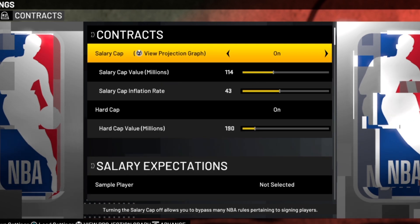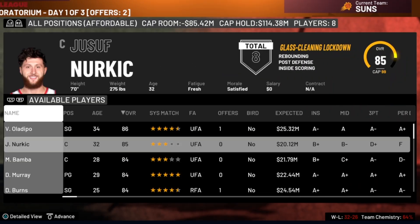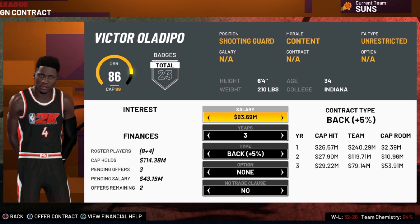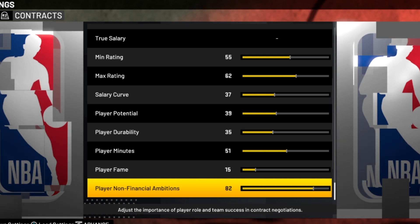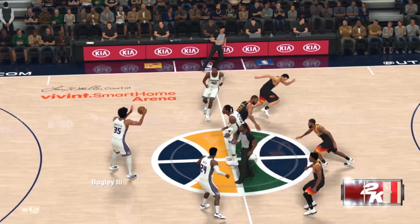Now let's come back to the contracts category for that last slider we left. It was actually more impactful than I thought it would be. It depends on the player and what's important to them, but for those who really value playing for a winner, a higher setting actually does make that stuff matter more in negotiations and affects their decisions in a real way. We don't want to go overboard because it doesn't affect all players evenly, but we do want to put the non-financial ambition slider up to 68.